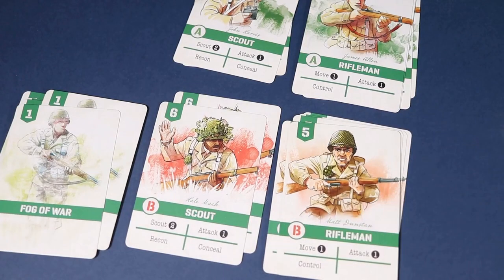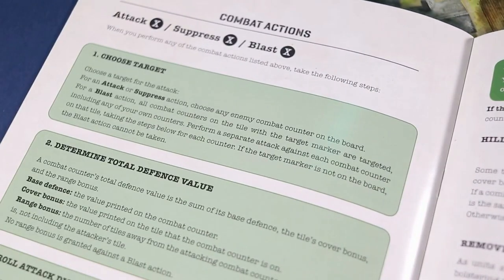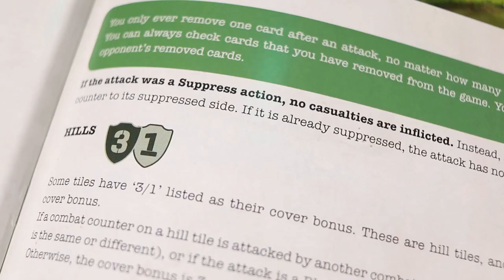A hunker down action can be performed with any card — you simply return that card to your supply. There are three combat actions in Undaunted Normandy: Attack, Suppress, and Blast.